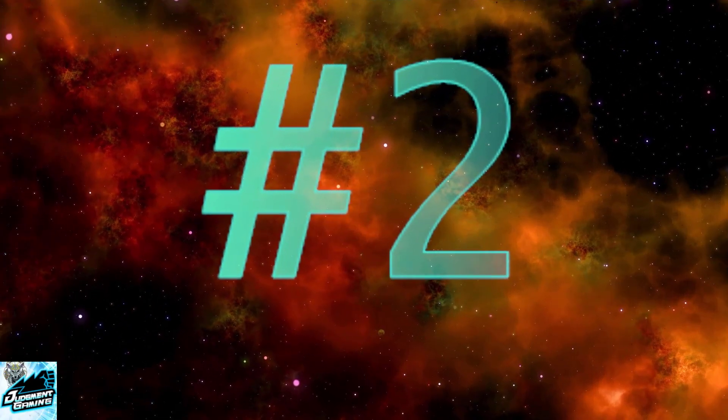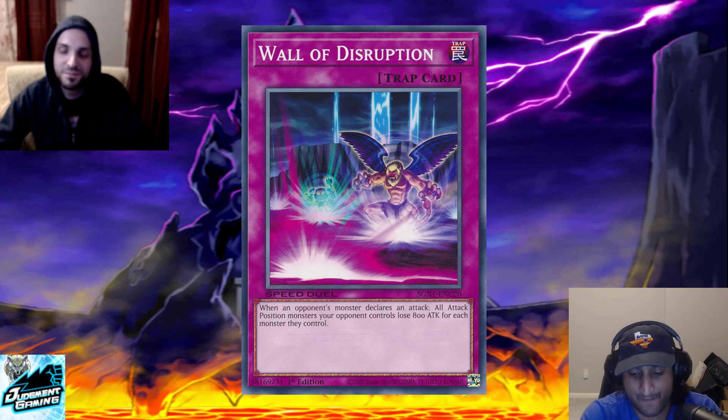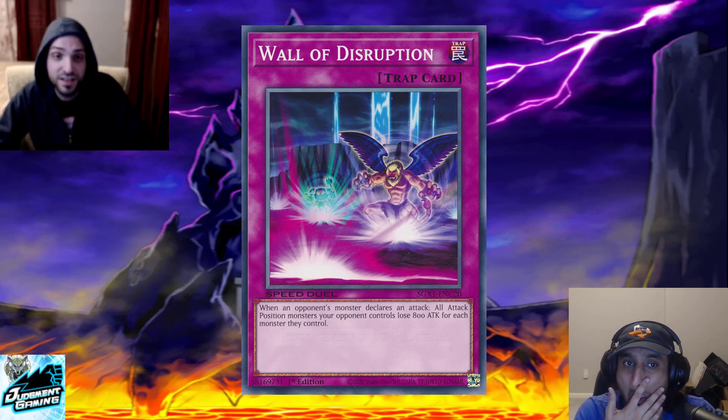Number two: Wall of Disruption. The more monsters your opponent has, the better this card becomes. Wall of Disruption is not just preventive — Floodgate is preventive, and if you draw Floodgate after your opponent has already summoned a boss monster, it's worthless. Wall of Disruption is better in that scenario: oh, your opponent summoned a monster this turn and attacked? Doesn't matter — it's a battle trap, it still works. Oh, they summoned last turn but are attacking now? Still fine. It's a battle trap.